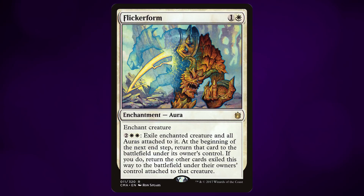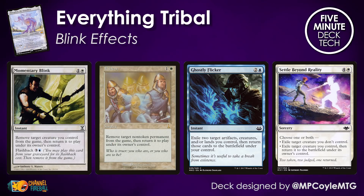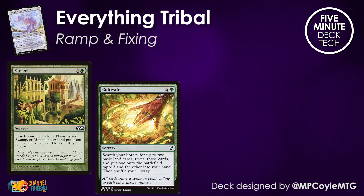Repeatable blink effects like Flicker Form are at an absolute premium with Morophon, as it means you can reset the creature type you picked whenever you draw a new card you want to cast. In addition, these blink effects can be useful for saving your creatures from removal or re-triggering enter-the-battlefield effects, so they offer a good amount of utility while also playing into the deck's plan A.